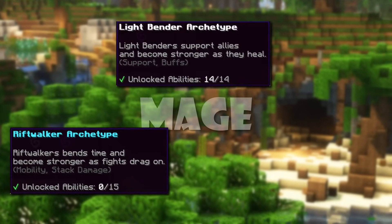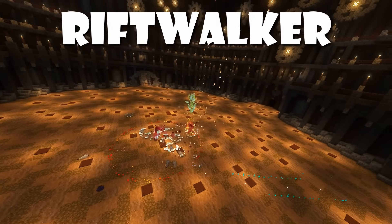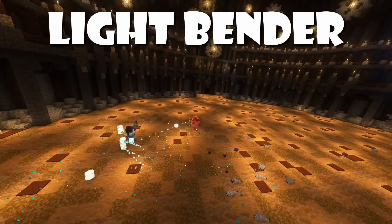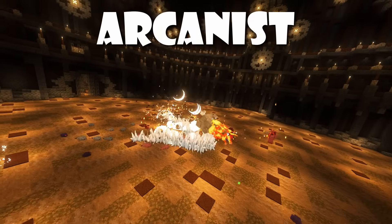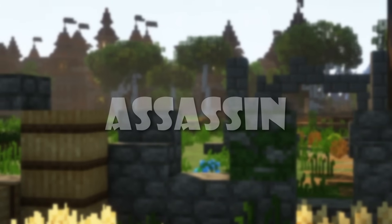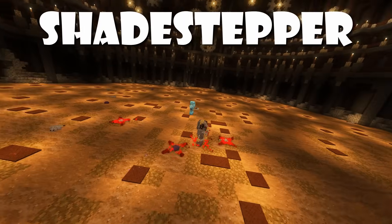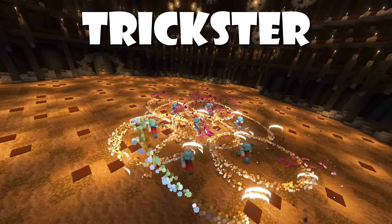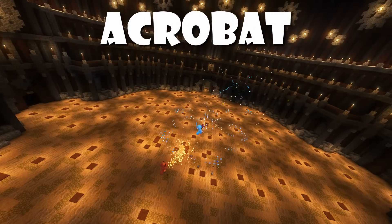Mage comes with the Riftwalker, Lightbender, and Arcanist archetypes. Riftwalker stacks damage against enemies over time and can stop itself in time to overload its attacks. Lightbender is a support archetype that gets stronger the more it supports its allies. And lastly, Arcanist stores up attacks the more damage it does and can release powerful bursts of spells. Assassin has the Shadestepper, Trickster, and Acrobat archetypes. Shadestepper hides in the shadows to deal deadly sneak attacks. Trickster uses clones to crowd control its enemies.